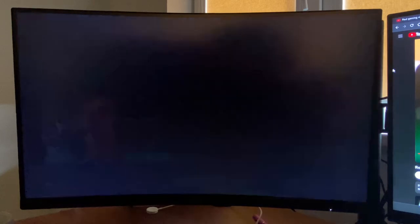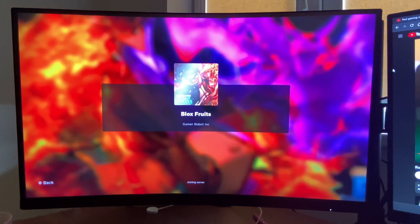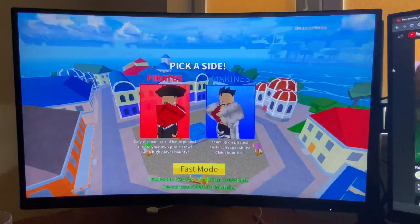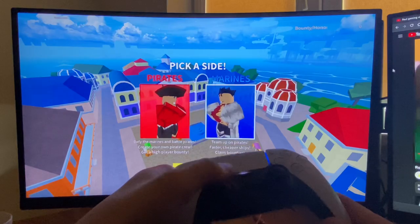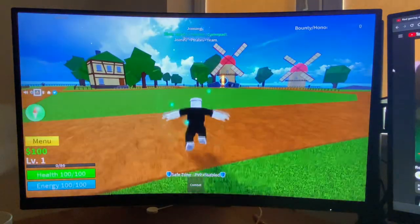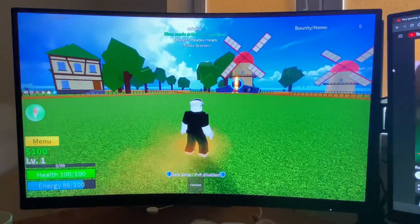First, open up the game. Once you are in the game, you need to select the team. If this isn't working, you just need to press the trackpad. Then you can select the team, and you need to press trackpad to walk.